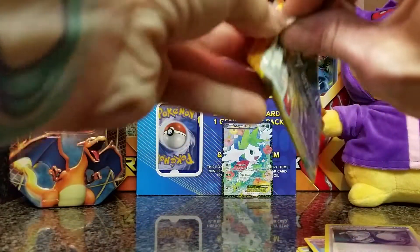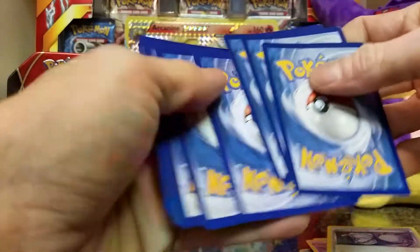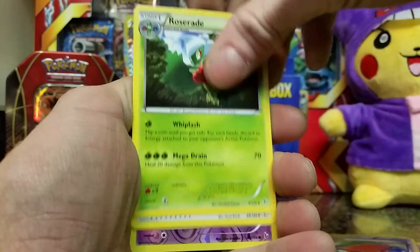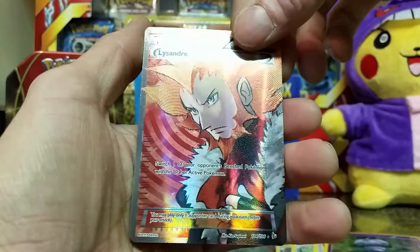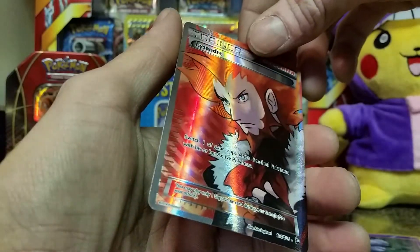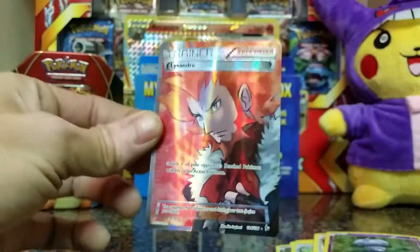Last pack — can we get something to go along with the Charizard? There are a couple of different Charizards I could pull that I'd be happy with. And in the last pack we've got... I've never seen that card before. That's gotta be worth the money. Wow — I love it when that happens, you pull something just epic that you never even knew existed!